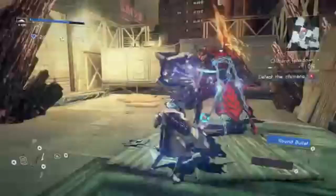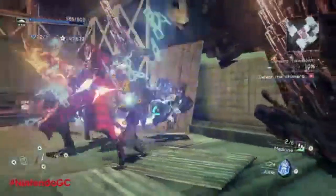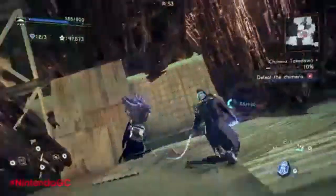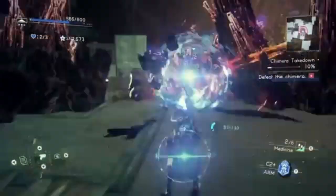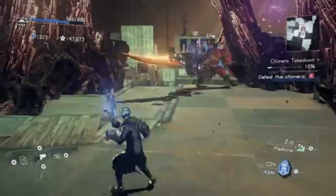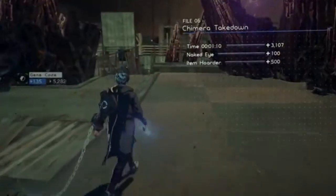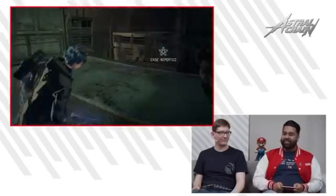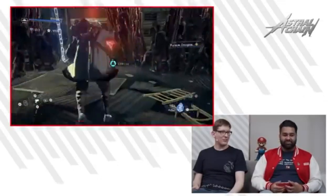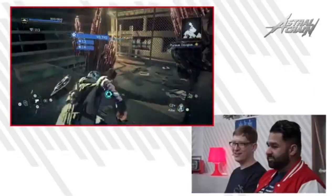Today we're talking about Astral Chain and sync attacks. I previously mentioned this in one of my other videos. Basically, sync attacks are where you and your legion do really flashy combos while you're attacking your opponent. Some of them are really cool — like the gameplay they've shown where you take the astral chain on your wrist, wrap it around the opponent, and then your legion starts slicing with the sword. It looks freaking cool.